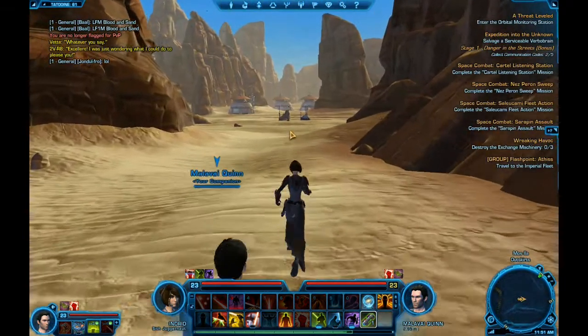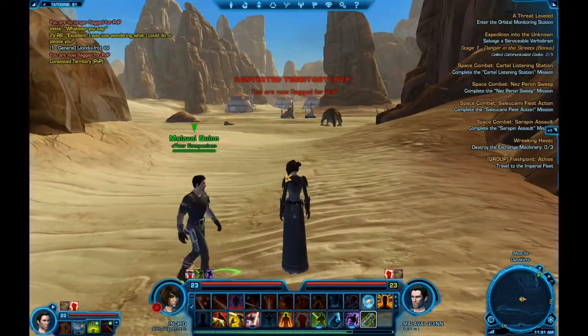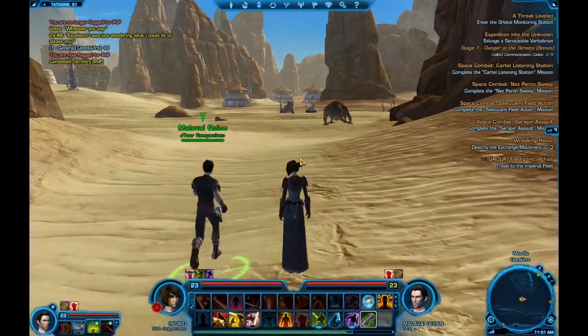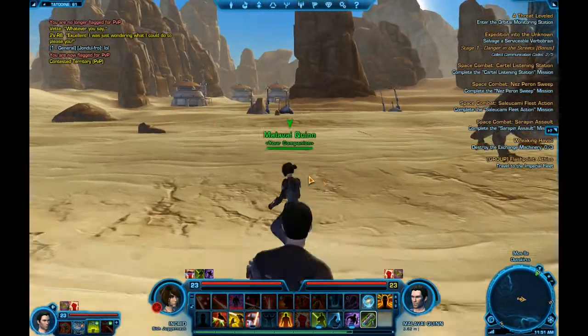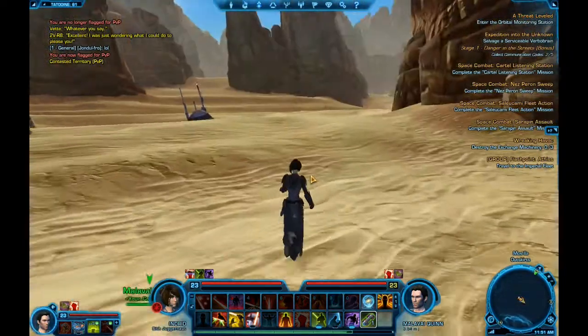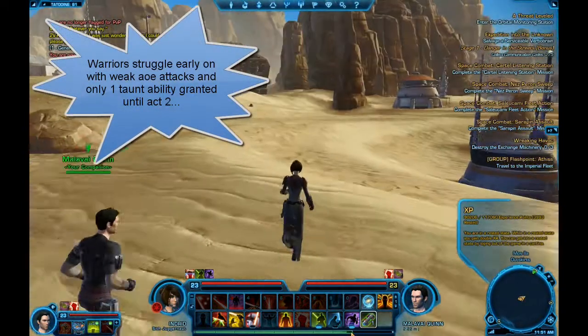While they're doing that, I'll explain a little bit about my character. Her name is Indrid. I'm a Sith Juggernaut, which is a branch of the Sith Warrior. It's supposedly a really good tanking character on endgame content. So when I hit level 30 to 50, it'll be really good. I'm almost level 24 here.